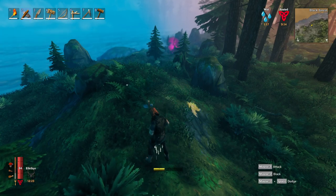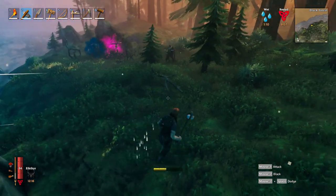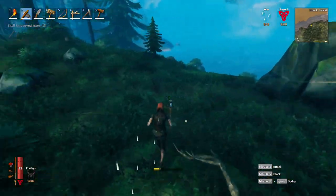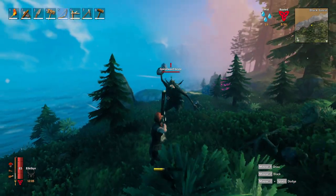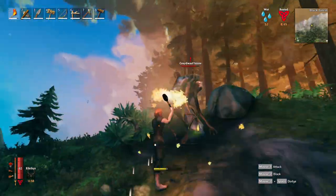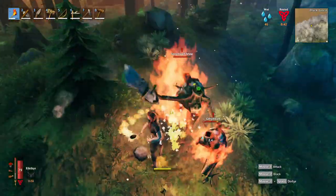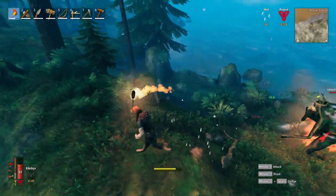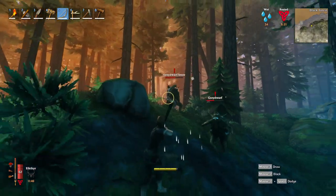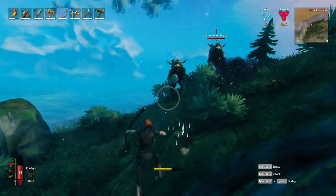Here's our first greydwarf spawner. I'm going to farm it a little bit to see if I can get one of the seeds from one of the brutes before I destroy it. Right here we have a brute — you know what, get a lid on fire. Oh, the brute hurts, dude, seriously. I know a bunch of you are like 'just make a shield,' but I don't have room for a shield right now. I'll make one eventually when I transition how I'm fighting. Now we got two brutes — I guess that's kind of good.